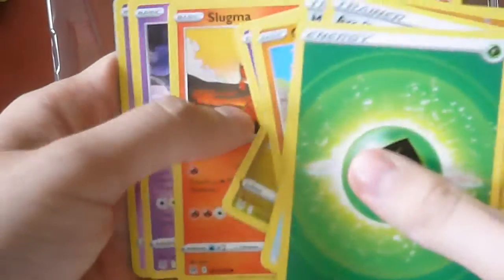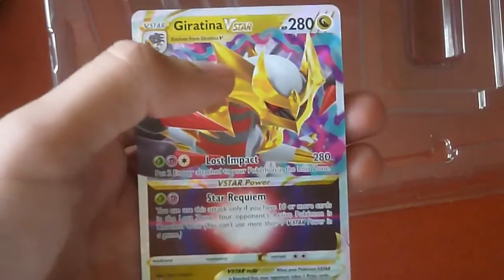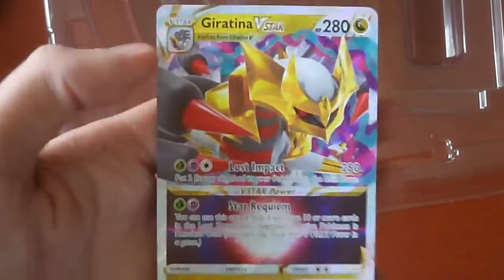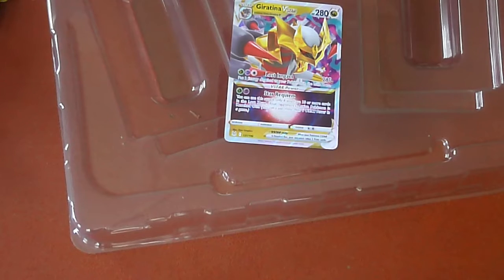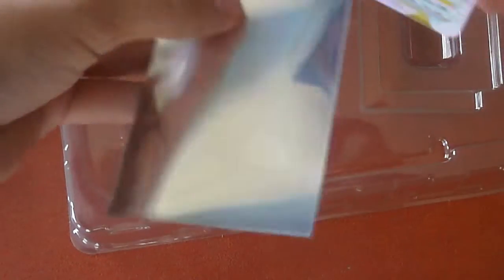I believe we are getting something good. For Fairy — oooh! Giratina V-Star! Nice! That's an amazing pull right there. I don't know if it's a good pull or not, but I like it. I certainly like it.